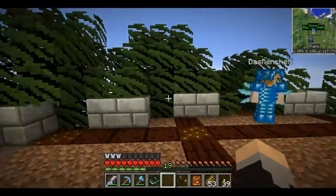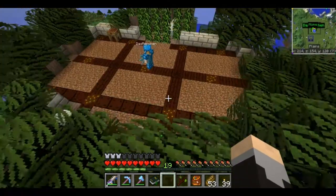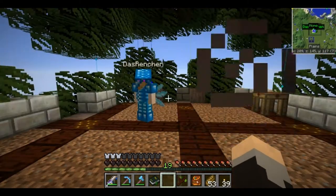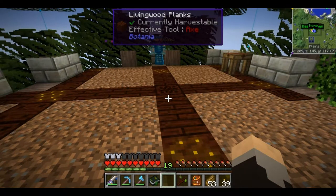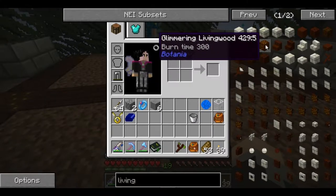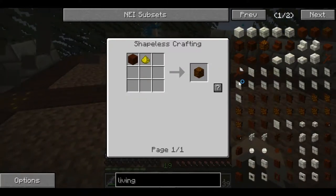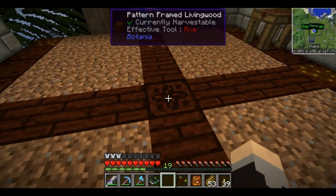Here we are on the Botania level. As we said at the end of the last episode, we were going to build in the Botania level. Wrenching has built onto the tree, doing a very nice job of it. We added in a couple of little decorations — basically some living wood pattern stuff. The glimmering living wood is just a piece of living wood with glowstone dust. And we have the pattern-framed living wood, which is just the living wood planks in the four-square, and that makes these cute little things at the intersections.